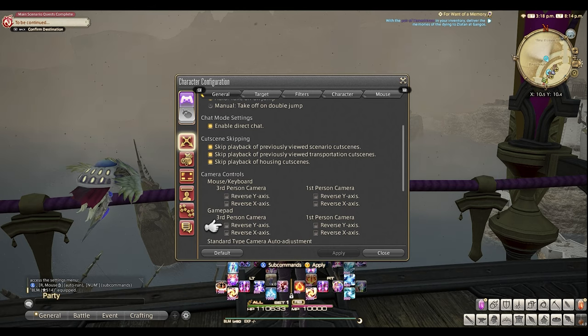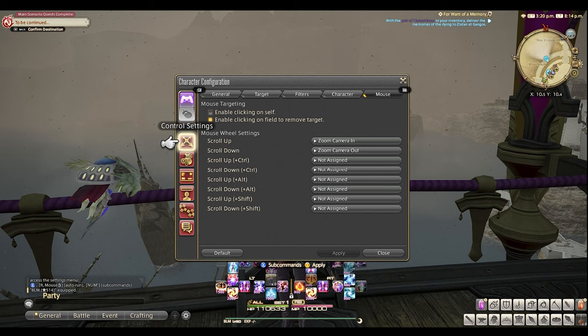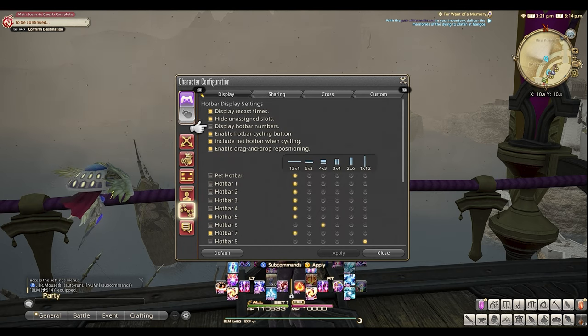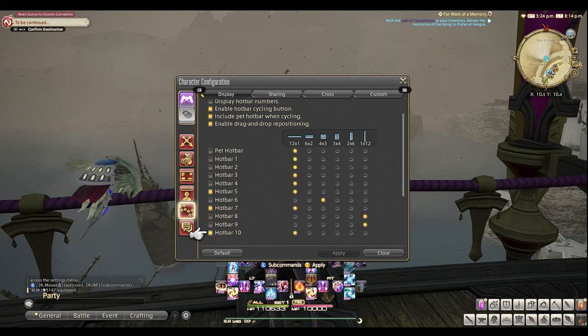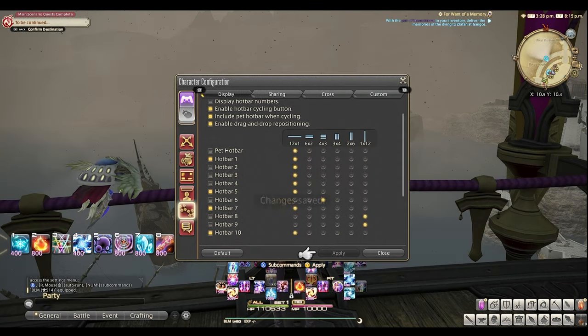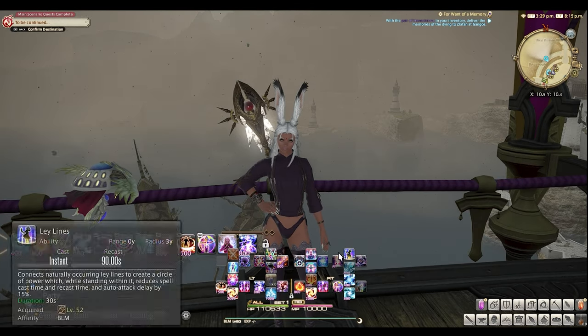If you are playing on a controller, be aware that hot bars and cross hot bars are different. You can access your cross hot bars with the controller but cannot access hot bars with the controller unless you enable the mousepad. I think the next few videos I'm going to start working on is a controller guide for specific jobs — comment down below which jobs you want to see. I'll probably start with black mage as that's my main, but I'm really looking forward to putting out a controller guide.